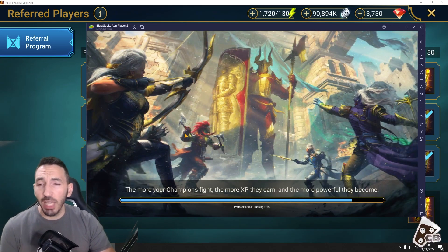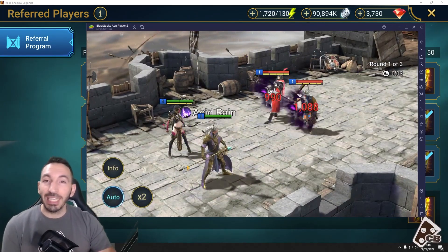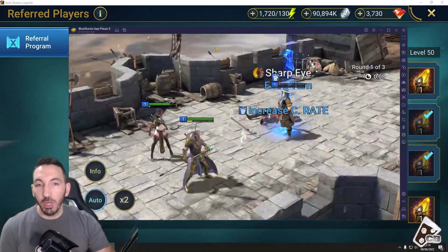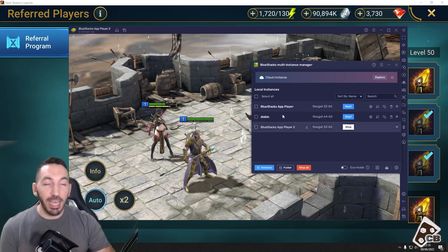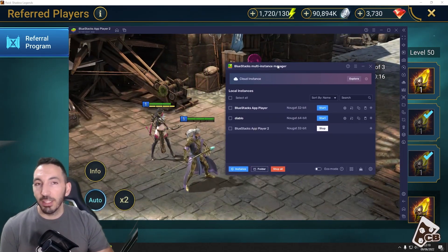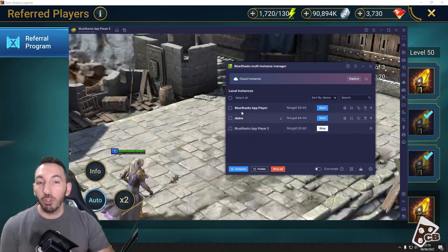Once you ensure that the referral has worked, that's when you can keep on going with leveling up your champion, since that's the only way to actually get the reward — the referral has to show up on the main account page. If it doesn't show, it means you did something wrong and need to retry. If you already have BlueStacks installed, or want to do a second referral account at the same time, you'll need to do a fresh instance using the multi-instance manager button.